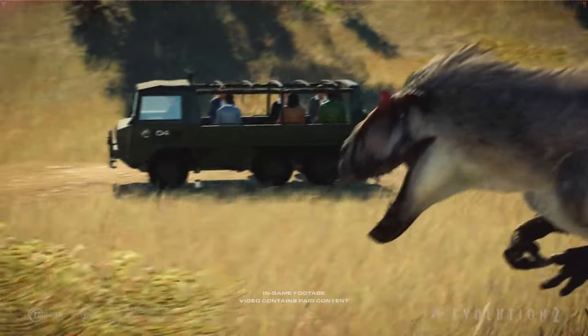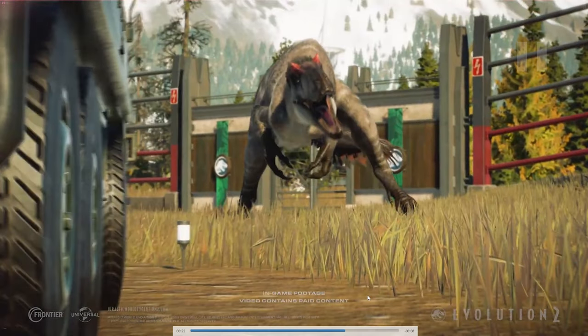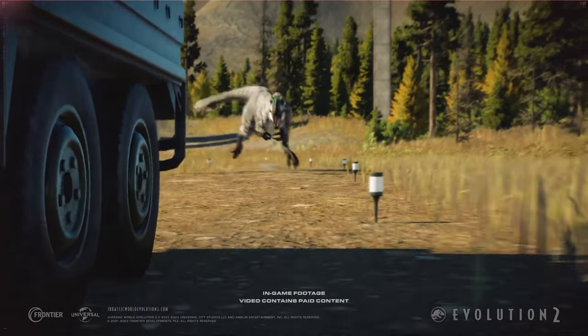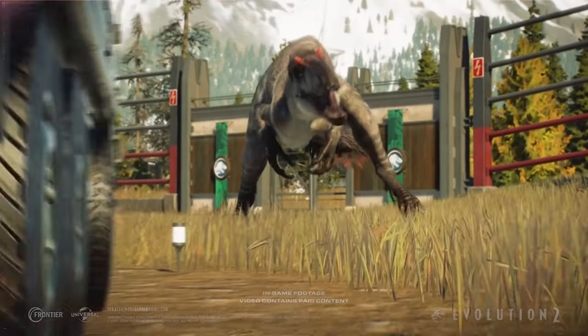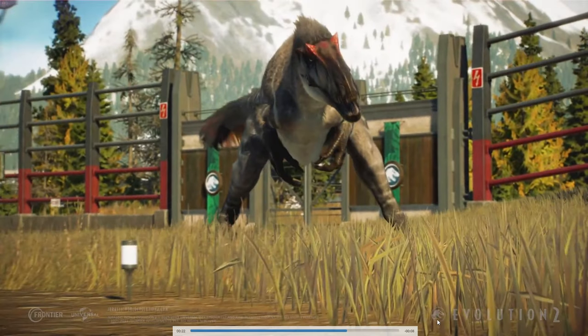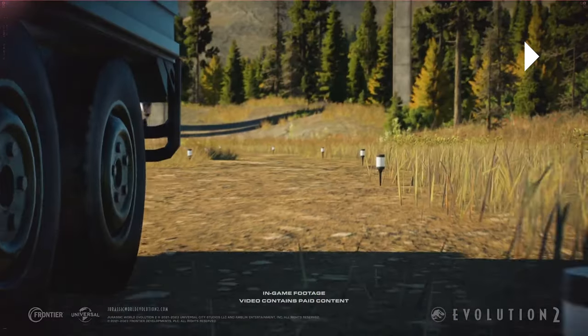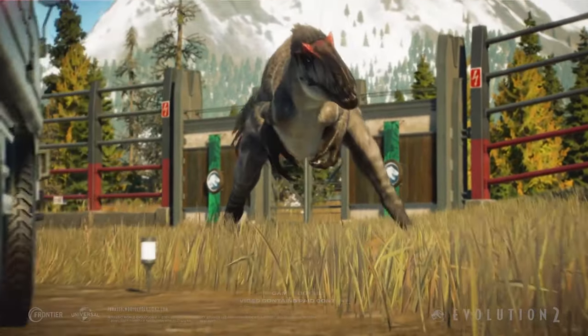The Eutyranus instills fear into its enemies. Do you think it will also hunt the Jurassic Park tours? The Eutyranus instills fear into its enemies – that looks absolutely insane. If it would really do that, it would be a highlight for every Jurassic Park tour. The Eutyranus instills fear into its enemies.